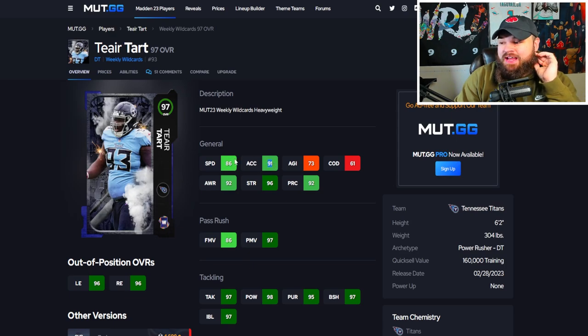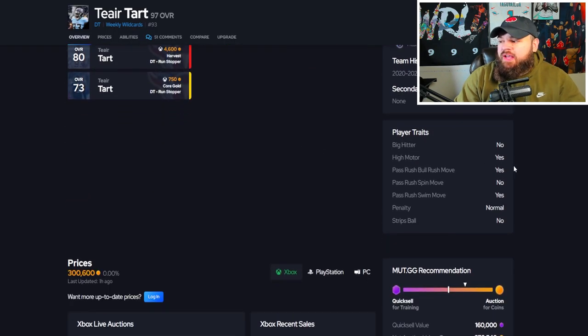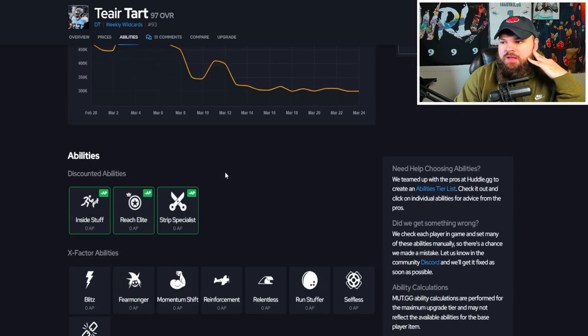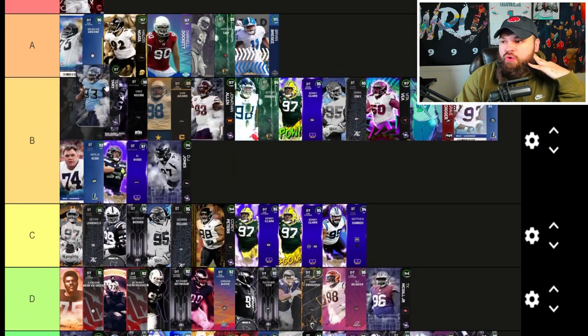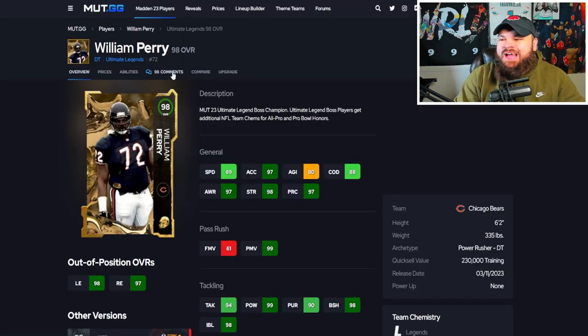Right after that we have Tier Tart — 86 speed, 91 acceleration, really great. Decent finesse moves, 86 isn't bad, 97 power moves, 97 block shed, 97 impact blocking. Finesse moves are a slight red flag, but he has bull rush and swim move on yes, so he's going to use both. For abilities: 1 AP Don, 0 AP inside stuff. I think this Tier Tart card is slept on — he's not bad at all. He goes up into A tier.